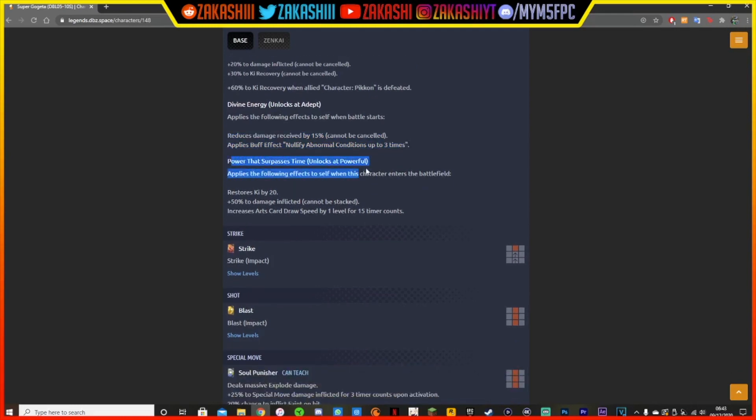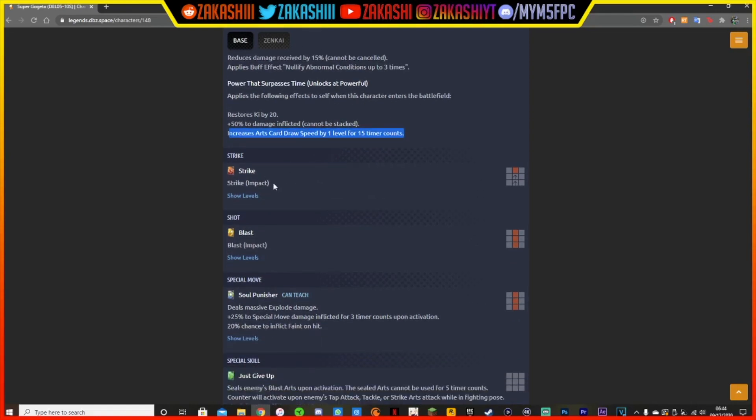His last unique ability, Power That Surpasses Time, unlocks at Zenkai 6. It applies the following effects to self when this character enters the battlefield. So every time he comes in, he's going to be getting 20 ki and plus 50% damage inflicted — cannot be stacked. He just got permanent 50% plus damage inflicted, and his draw speed level goes up by 1 every time he comes in for 15 time counts. This guy is god — oh my god, this guy is so good.